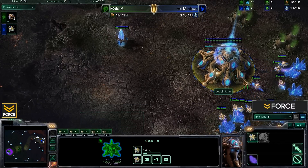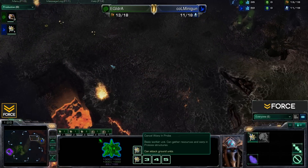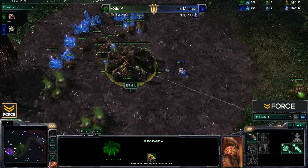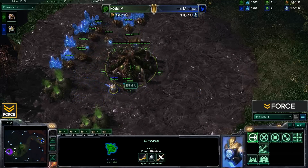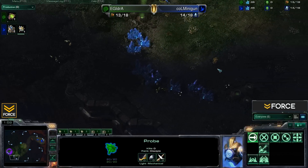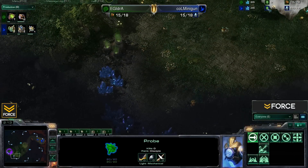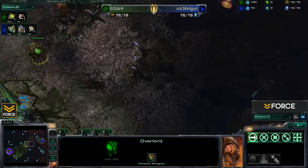Minigun is starting off with one-base play. Forge fast expand is possible but not the best decision on this map — the expansion is just too wide to effectively defend early on with cannons, and a strong roach-speling push from Zerg can really break you. iDra is also likely going pool first: on this small two-player map, it almost necessitates it, since hatch first against Protoss risks an early pylon-cannon harass.